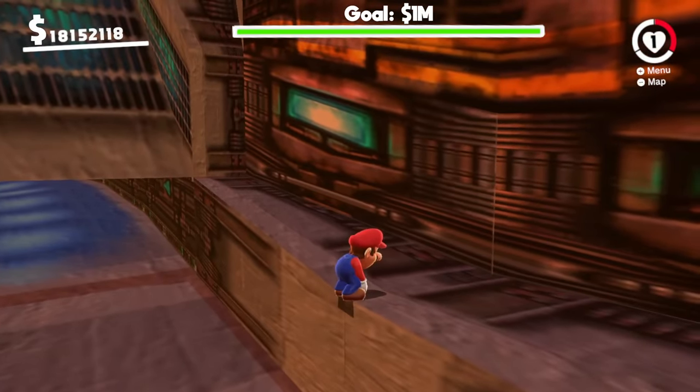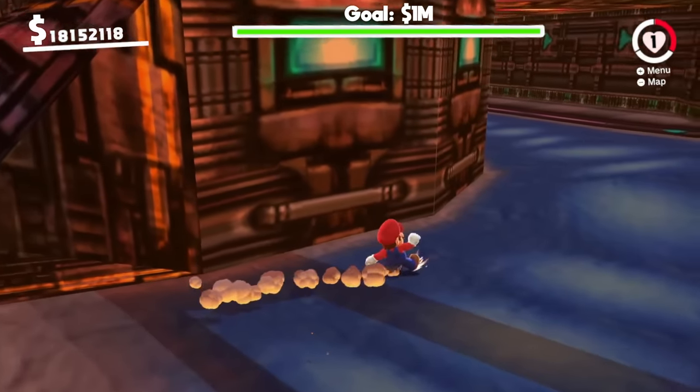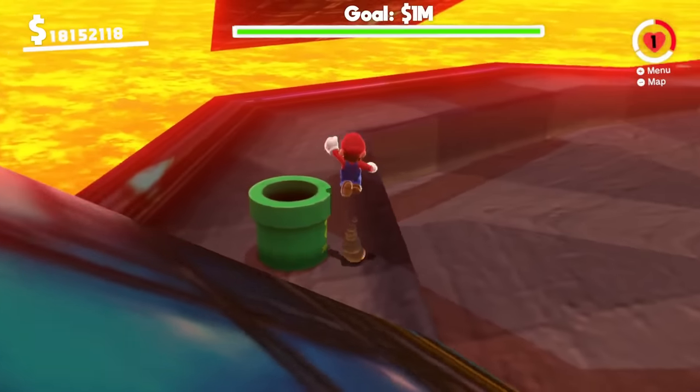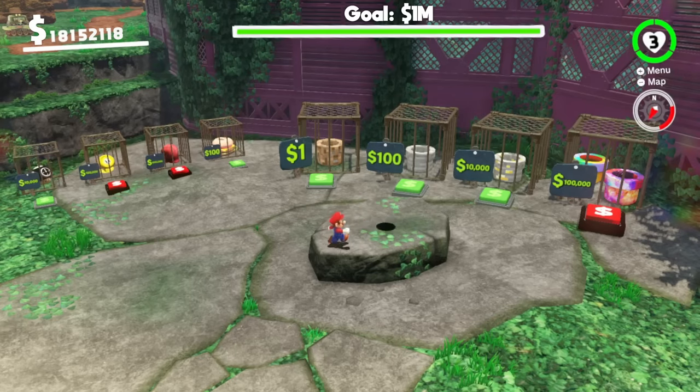Either we have 18 million or we have 1.8 million — either way we've got well over a million! I want to get out of here with my money so I can spend it on stuff. We can leave the bank on 1 HP. Very epic — we've robbed the bank!